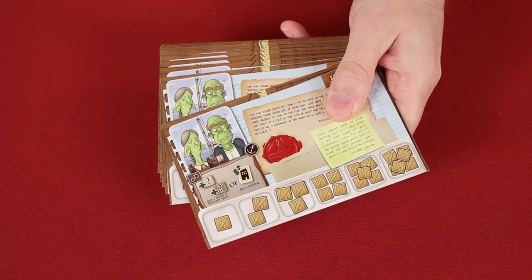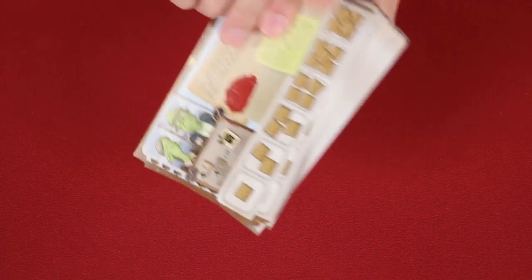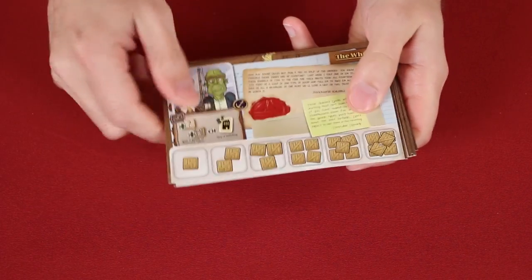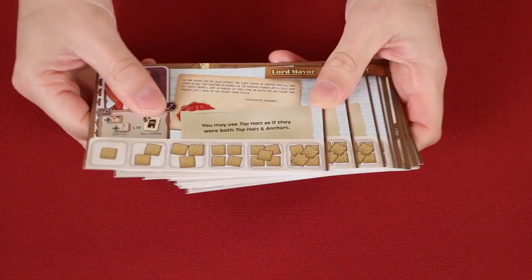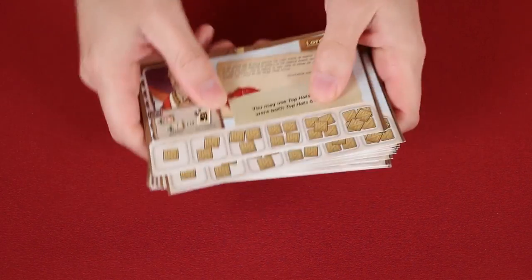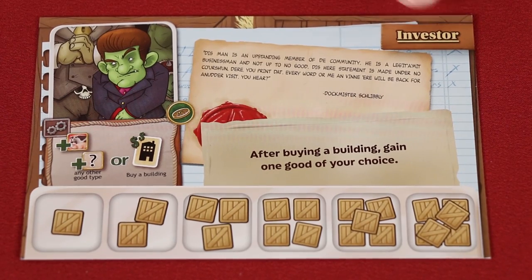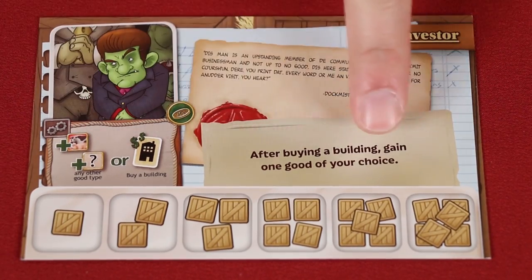These are the player boards. All have one similar side as well as a unique side. Before playing, determine if players will use the same sides, in which case you just deal one to each player. Or, if they want to have the unique sides with special buildings and unique abilities, deal two to each player, and the players choose the one they want to keep, returning the unchosen one and any undealt player boards back to the box. Here's the name of your character and its picture, along with some fluff text and your starting building and its special abilities, along with your character's unique ability as well.